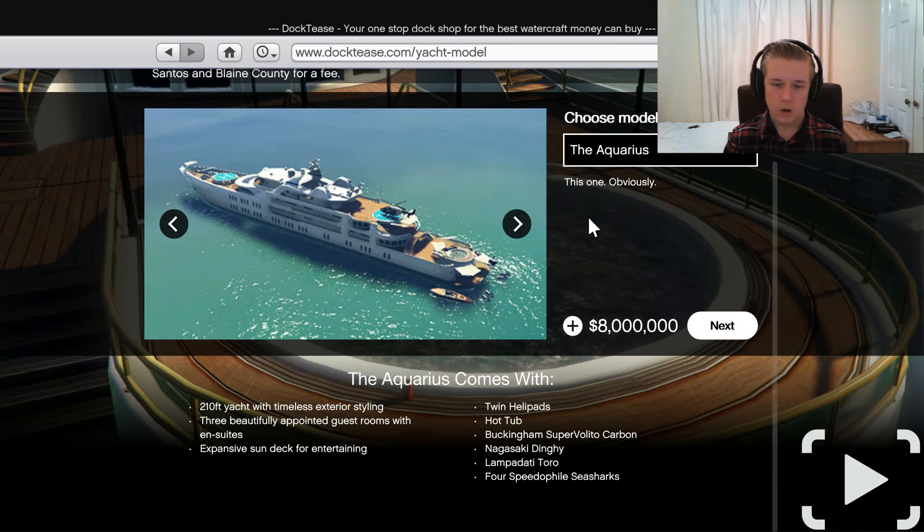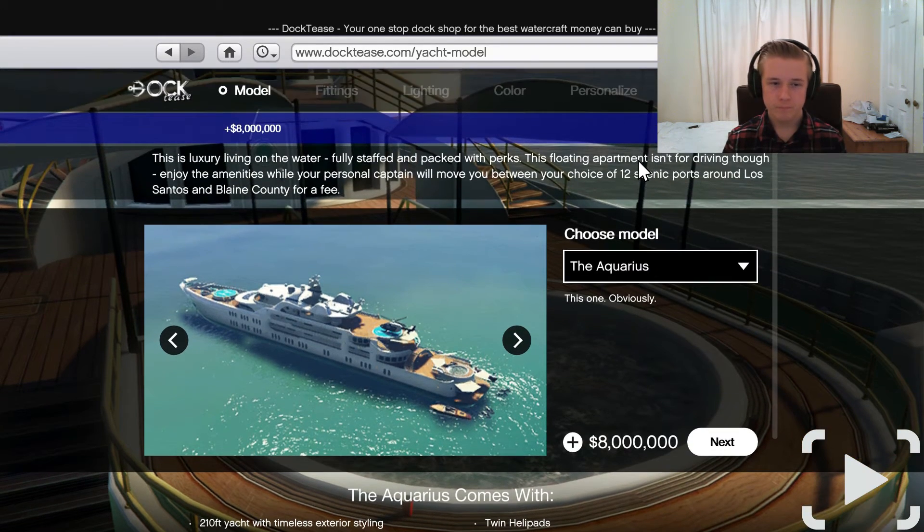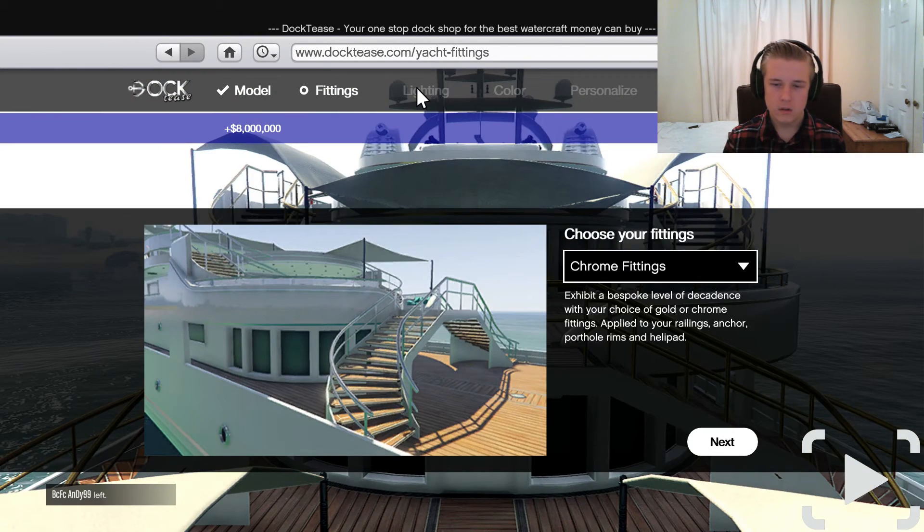Then the crème de la crème is the Aquarius at eight million - a beautiful looking yacht with twin helipads, hot tub, Buckingham Super Volito Carbon - which is a very good deal at over three million three hundred thousand on its own - a Nagasaki Dinghy, and the Lampadati Toro, which I believe is the super expensive boat Lamborghini made. Plus four Speedophile Sea Sharks.